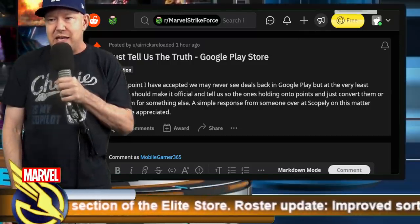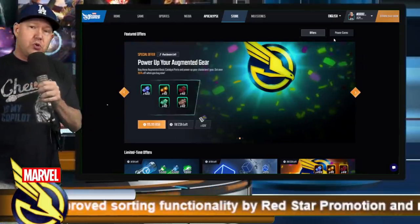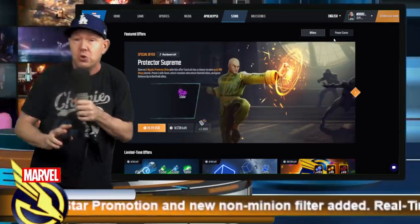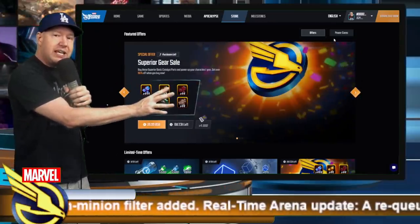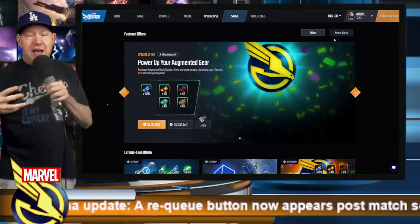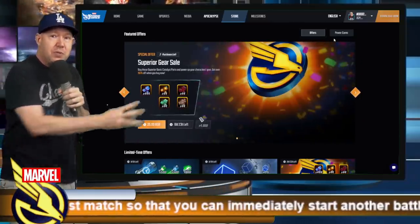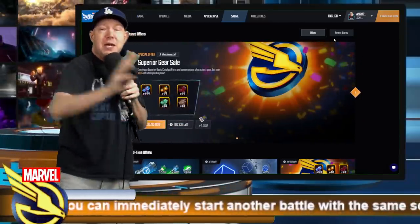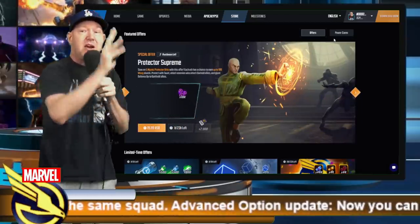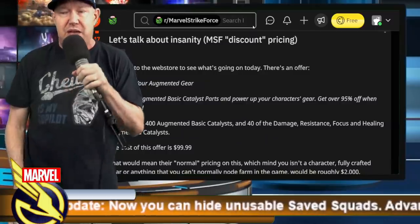My personal thoughts: maybe they're making too much money off this and don't want to encourage people to go to Google Play. Maybe Scopely doesn't want anything to do with Google Play, or maybe Google is upset about lost revenue. When you buy on the Google Play Store, Google takes a fee — I've heard as much as 30%. When you buy on the web store, the money goes right to Scopely. I 100% agree that they need to say something, because this is not okay.